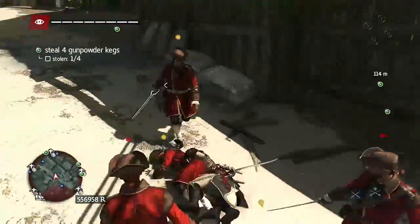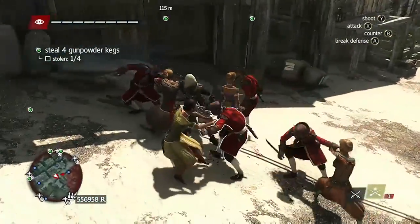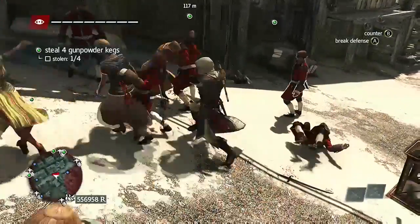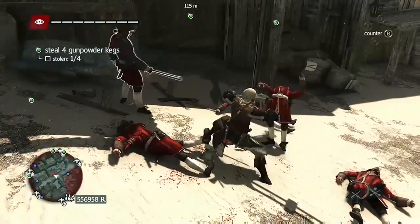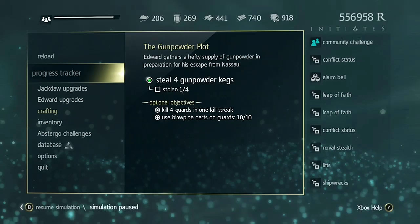If you want to pick a fight without killing any of the guards so that you can get your killstreak up high enough, what you can do is hold right trigger and tap B to just tackle a guard. This will start a fight without killing anybody. I got lucky, and those dancers made it nice and easy.